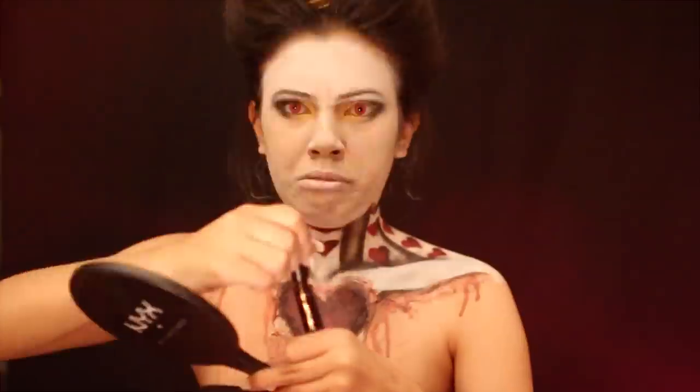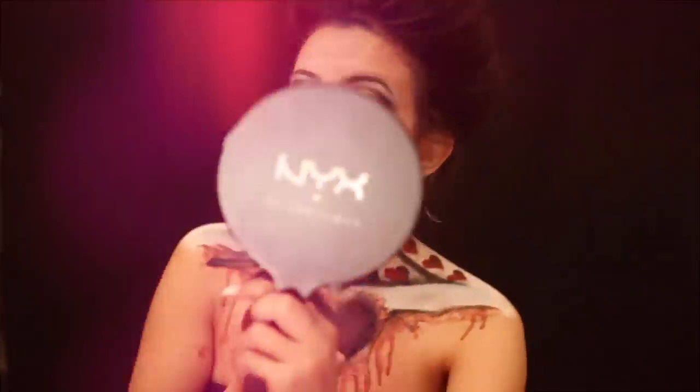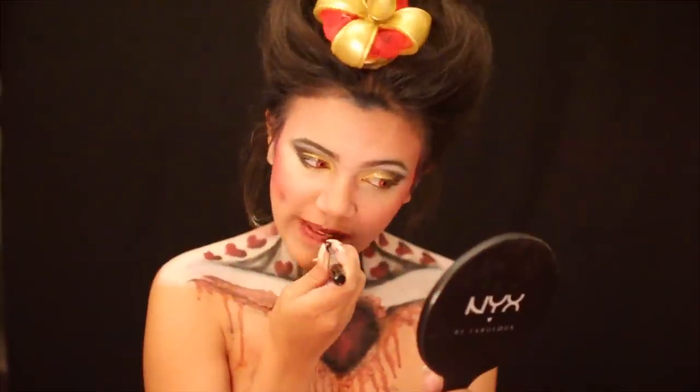Add some mascara and then contour with some red blush, since red is my favorite color. And then the last step is to add a delightfully dreadful red lip. And don't forget — call me your majesty.